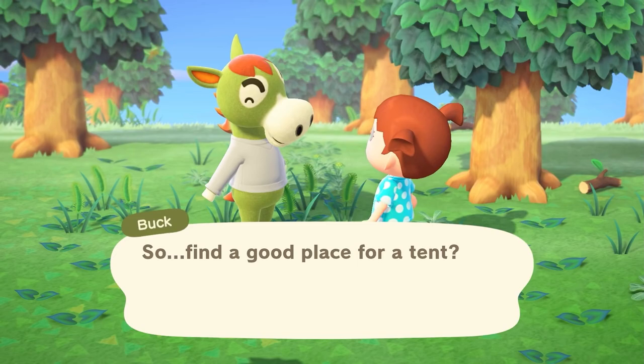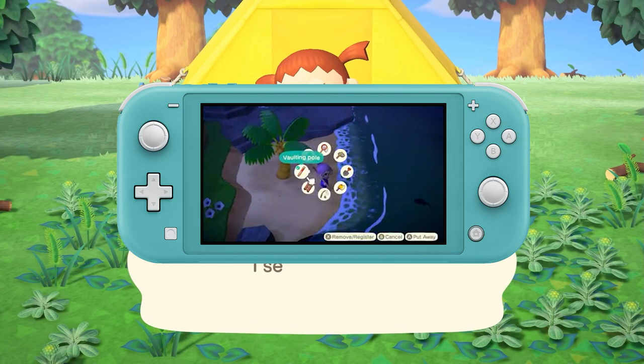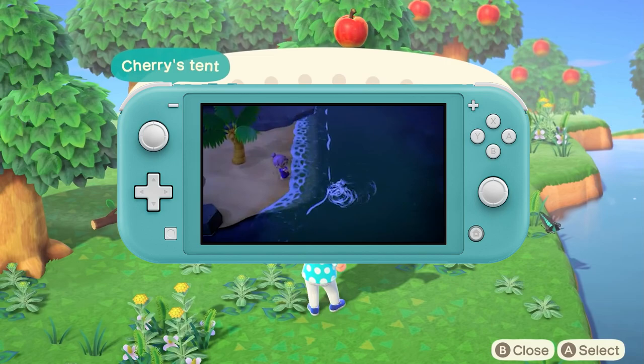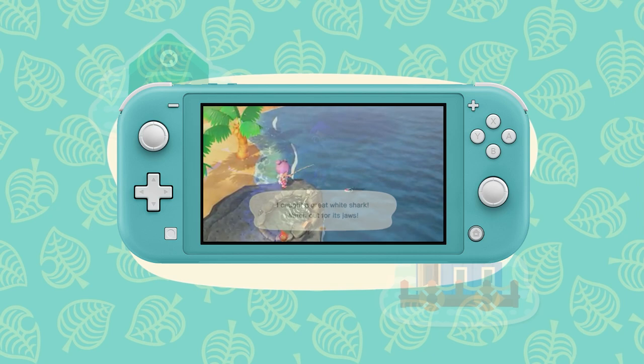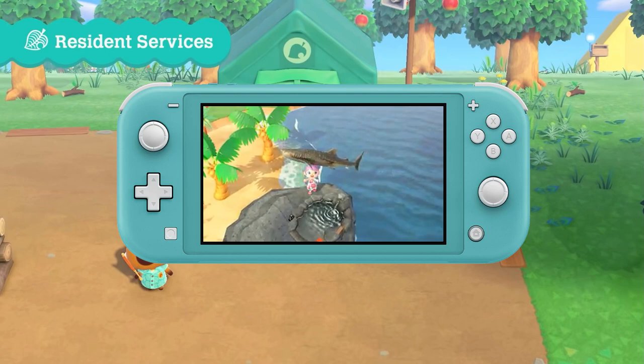Whenever you see a fish, fish it. The method I use is blind fishing: once a fish is interested in your line, close your eyes and listen for the bloop. Fish can be spawned with bait crafted from one manila clam you dig up on the beach — just look for the squirting sand. You need open fish-free water to use bait and it works in the sea, pools, and rivers anywhere. Fish a lot.